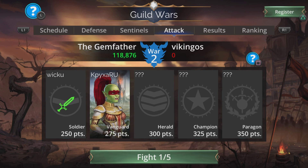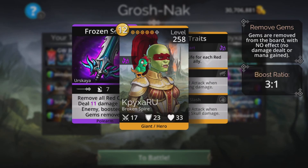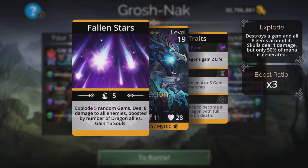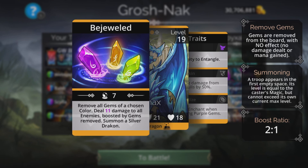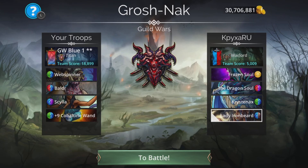Next I'm up against Kypiax. Room Frozen Soul removes all red gems and deals 11 damage. Dragon Soul explodes gems. Crystal Axe deals damage to all and has a summon. Lady Ironbeard deals damage. Again, time to go.